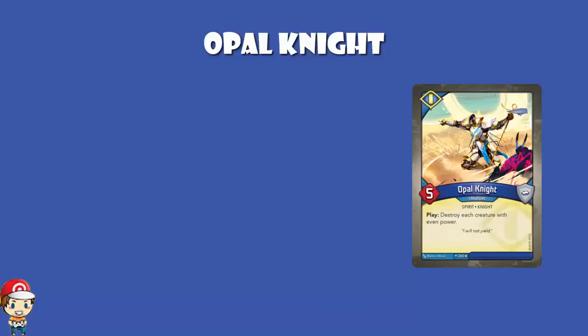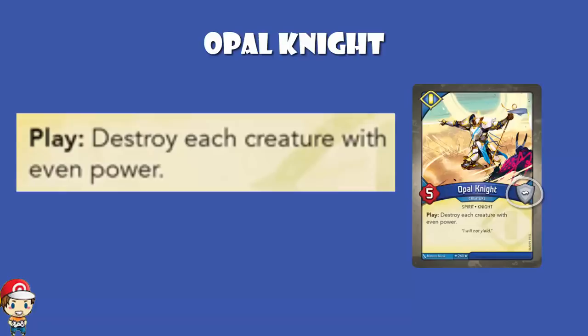Opal Knight is a 5 power creature with no armour, which is slightly disappointing because Sanctum creatures do love their armour. And when you play it, you destroy each creature with even power. It's really difficult to analyse this card, because it kind of depends on what you're playing against, and that's really going to determine what's good.